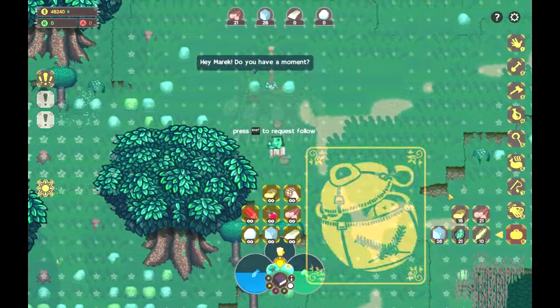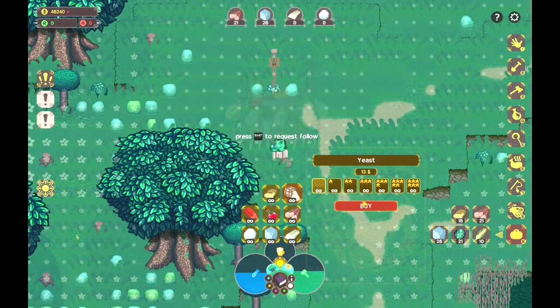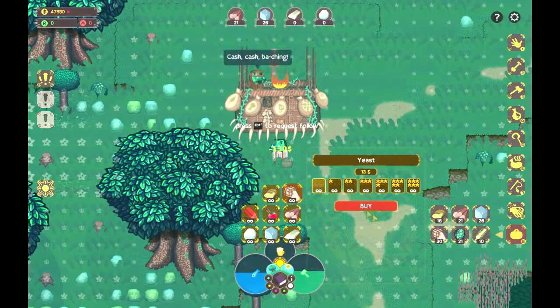He also sells things in this main menu here, like yeast, which is actually what we need. I'm just going to buy some crap quality yeast and we're good.